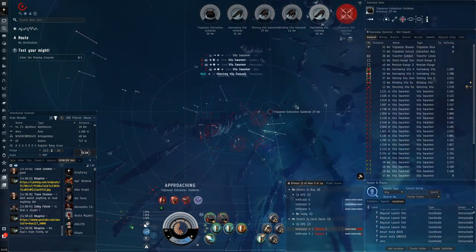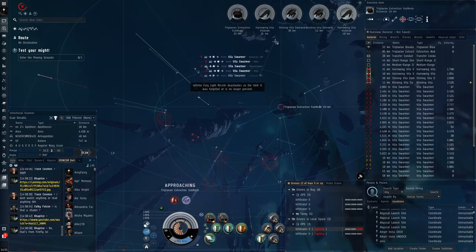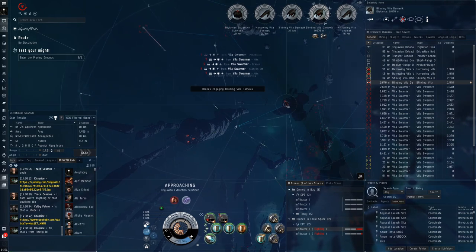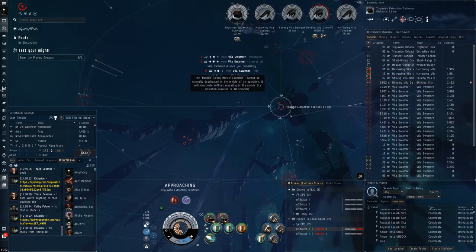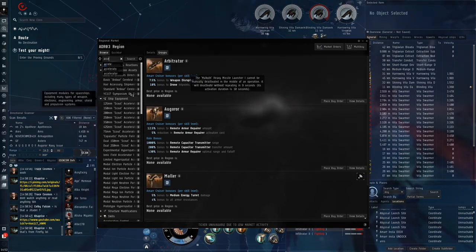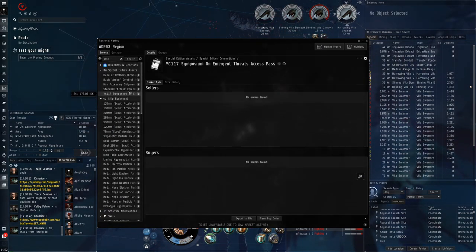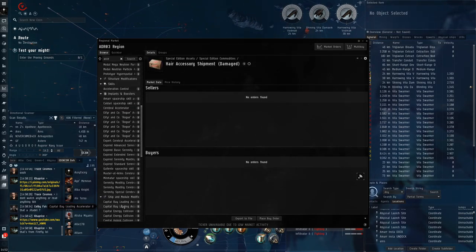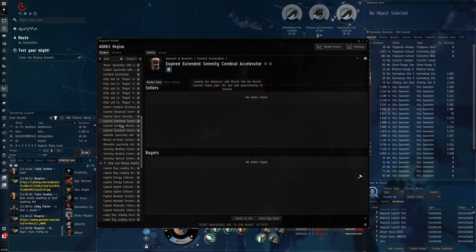The accelerator that the skill pack also gives you is quite cool — it's very boosted. It gives you a crazy amount of attributes. So not only do you get skill points, but you also get these accelerators. And I think they're really expensive actually, if we go in here — there's like a special icon on it, I think.